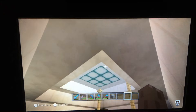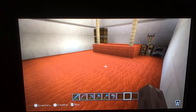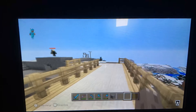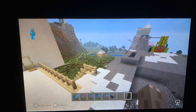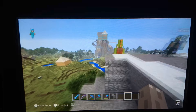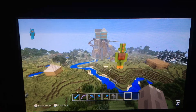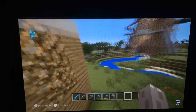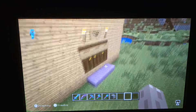Baby Coops actually moved to that house I'm pointing at, and I got mad at him because I thought he was leaving. This is actually a statue that I did not build, just so you know. This is actually Banana Man — he doesn't live with us, he just lived there. And that's Tito's little base right over there.